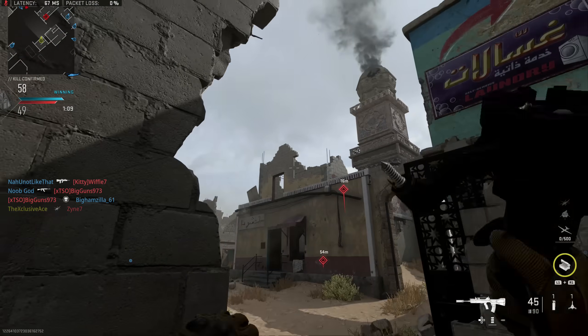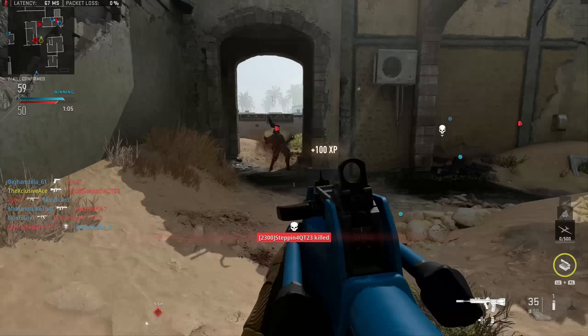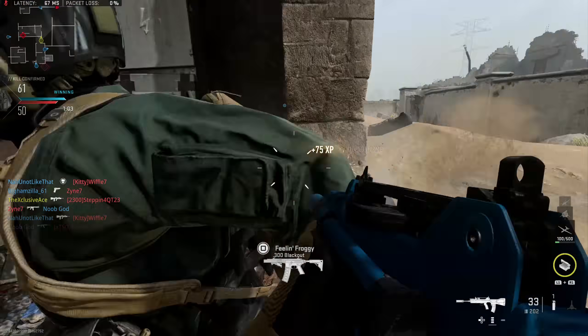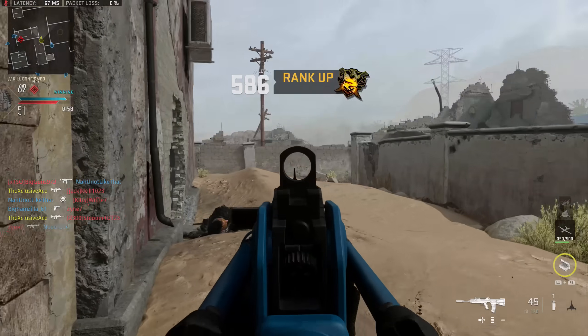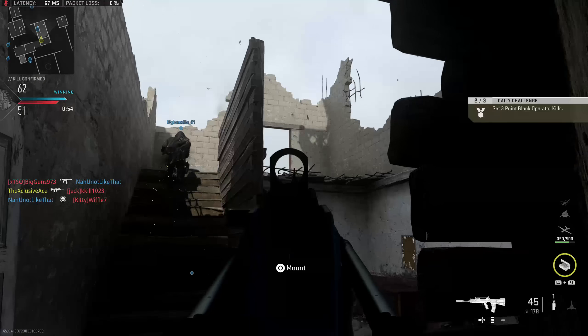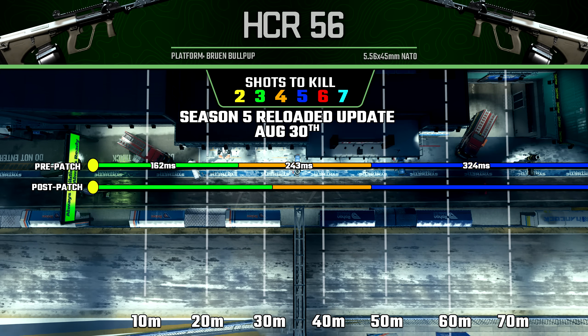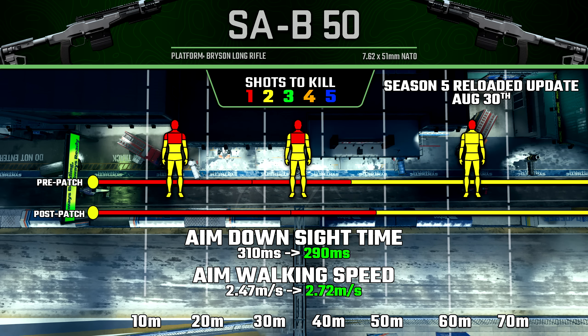And there we have it — that is going to wrap it up for all of the weapon balancing that took place with the Season 5 Reloaded update for Modern Warfare 2's multiplayer. Overall, there were a lot of very minor range changes that honestly you probably won't even notice. Nothing too major — I don't think they really mixed up the meta all that much. Some standouts though were the HCR-56, which saw that very nice improvement to its three-shot kill range, and very surprisingly, the SA-B50, which is quite noticeably better now even though I don't think it needed that at all.